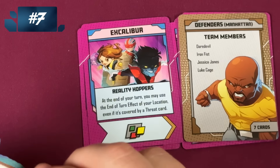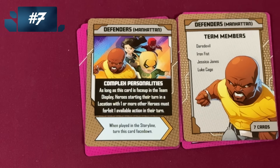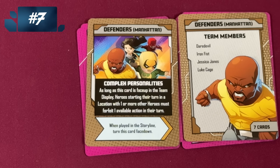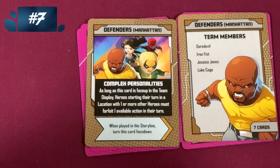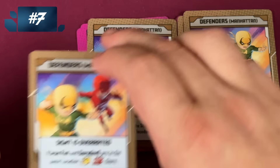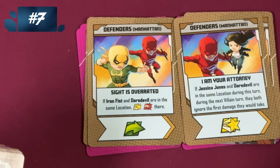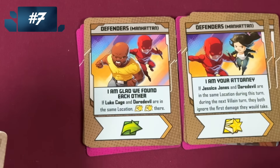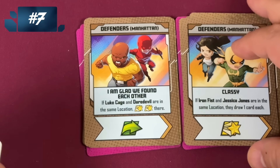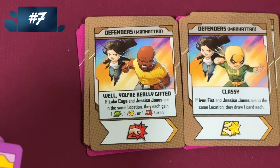Next we have an alternate Defenders team — Manhattan. This is the Netflix ones: Daredevil, and there are just four people on the team. As long as this card is face up, if you start your turn in a location with one or more heroes, you forfeit an action on your turn. Now that's a pain in the neck — turn that over as soon as you can. But this team is very specific: Iron Fist and Luke Cage in the same location do a double attack; Iron Fist and Daredevil together do attack and heroic; Jessica Jones and Daredevil both ignore damage; Luke Cage and Daredevil do double heroic; Iron Fist and Jessica Jones draw a card; Luke Cage and Jessica Jones each gain a free token. Especially fun if you want to play with these four characters.